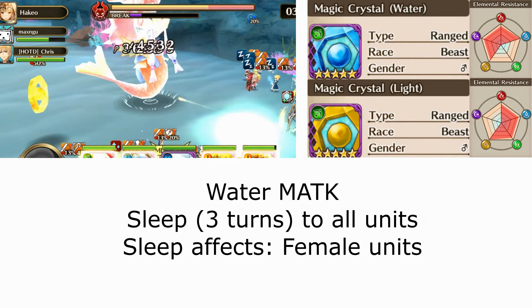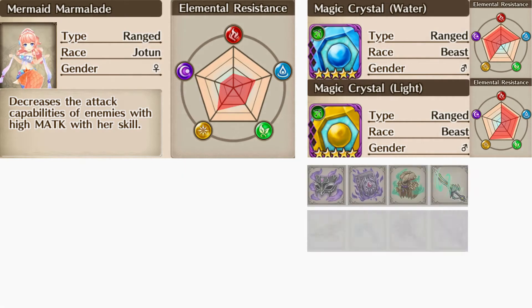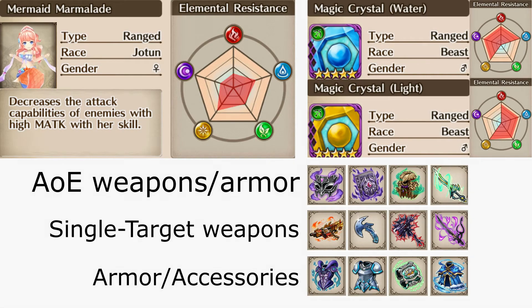Keep in mind that sleep only affects female heroes. Next we'll be going over some example gear items that you can use in the connect to either crystal crush, deal single target damage to Marmalade, or to help sustain incoming damage. The top row we have our AoE weapons: Curse Mask, Grimoire of Accusation, Thiazzy Fur Coat, and Fame Seer.